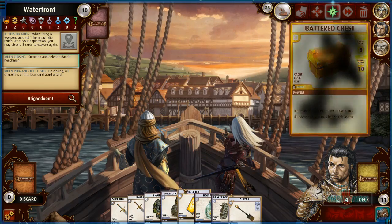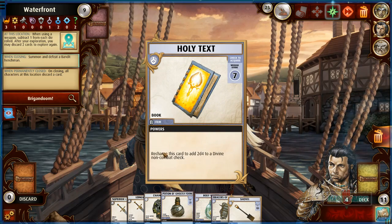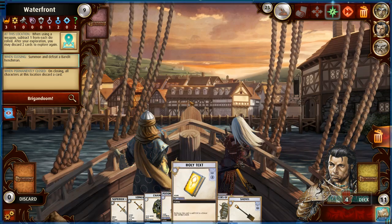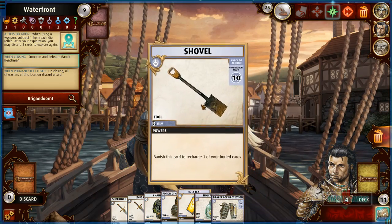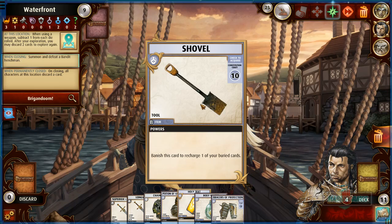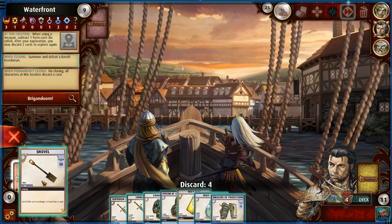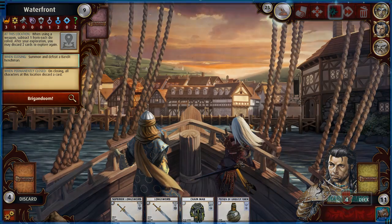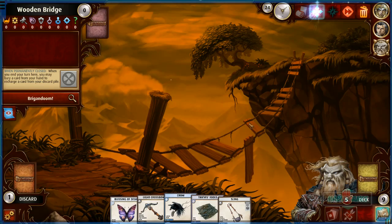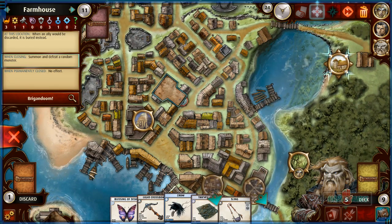We got a holy text — recharge this item to add 2d4 to a divine combat check, really good for Kyria. Holy water, whatever. Bracers of protection, whatever. New shovel. We'll discard the holy water and the shovel — as long as they're not banished we get to keep them. All right, we finish this area, time to move on to the farmhouse.